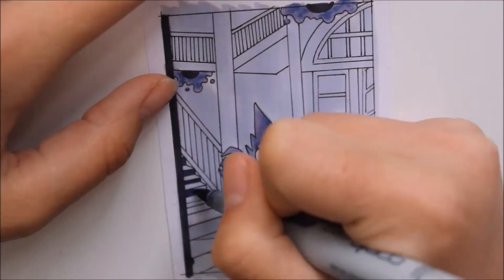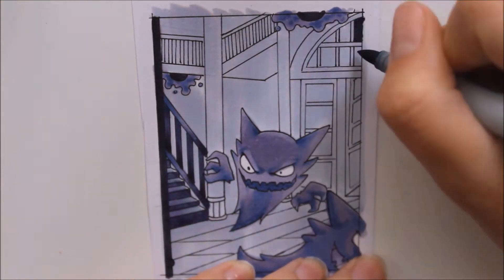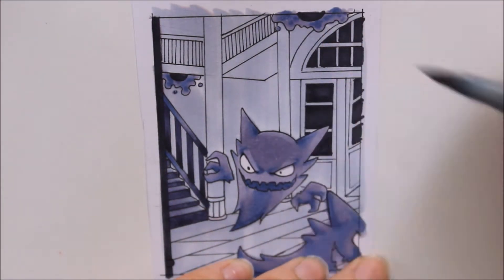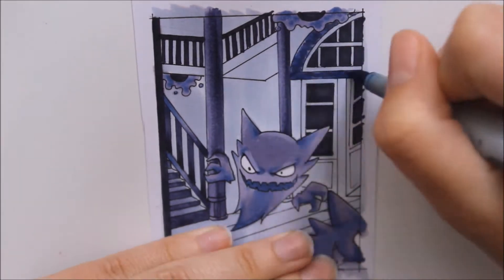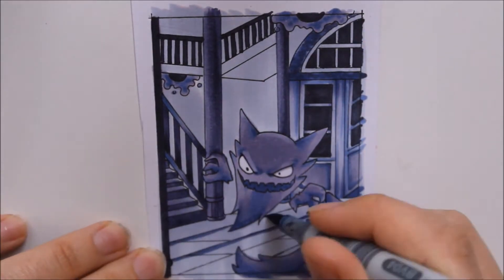Working from the darkest bits to the lighter ones, I added different shades of purple to the background. I tried to keep in mind that the only light source would be some kind of moonlight shining through the windows. With all the different shades of purple I got an interesting background where the card still looks somewhat different from the others. The white highlights added at the end helped give everything that slightly spooky atmosphere — and that was exactly what I was aiming for.